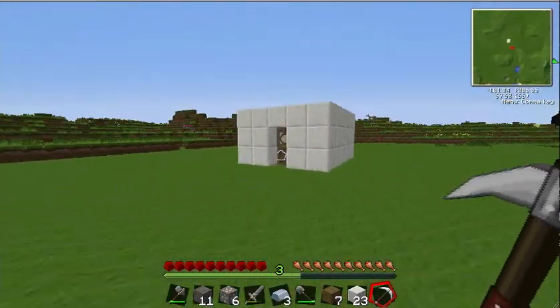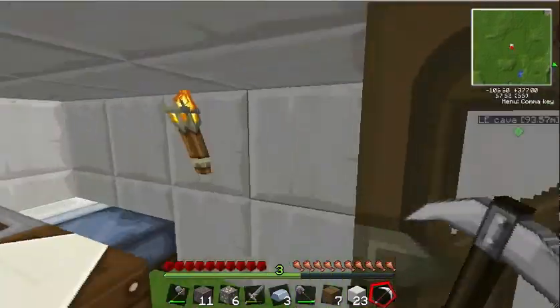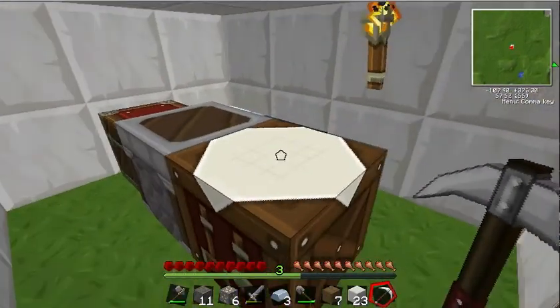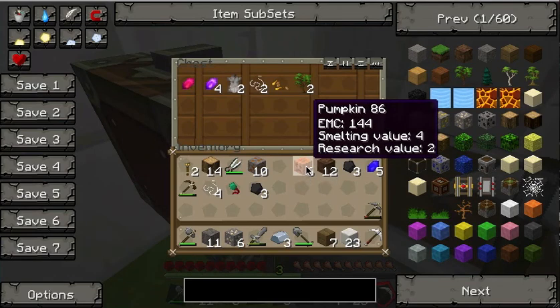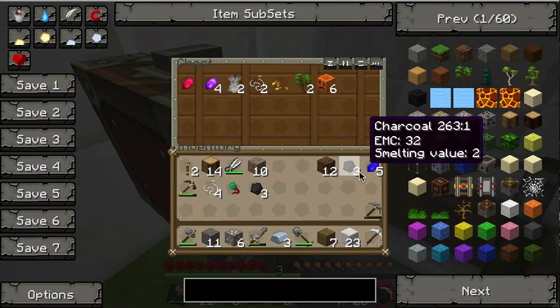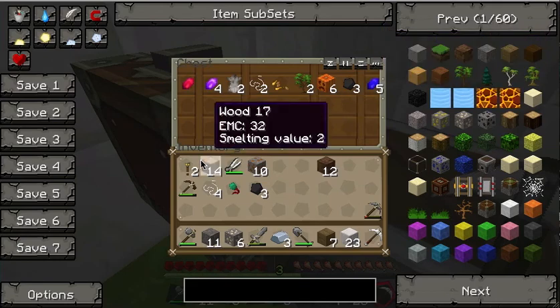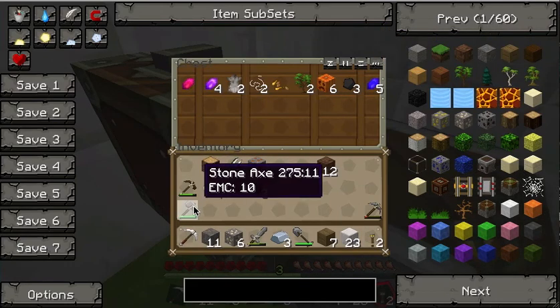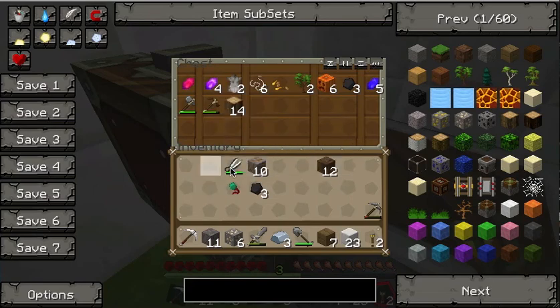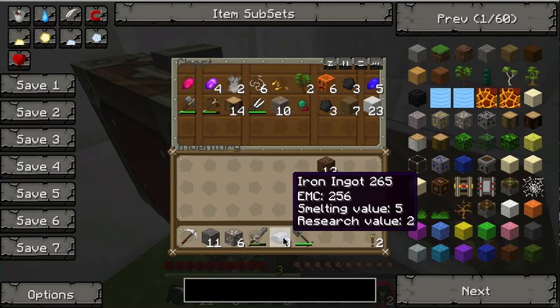I should probably make a shed and leave my stuff there — stuff I don't need. I've made one. Pumpkin, charcoal, aqueous crystal. I need my torches. I need this here, all this. What else?